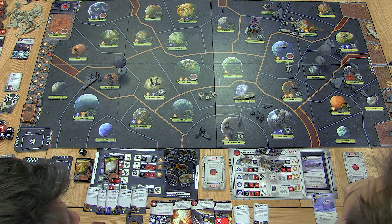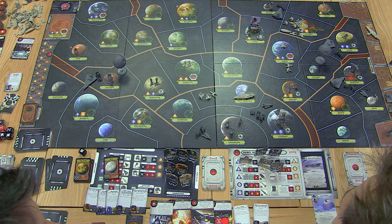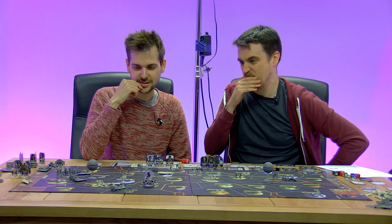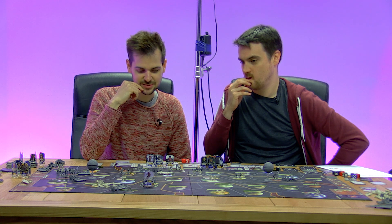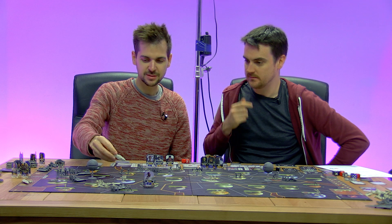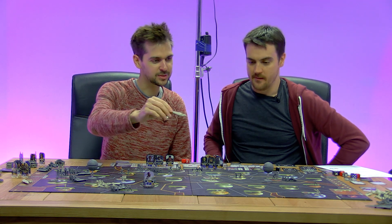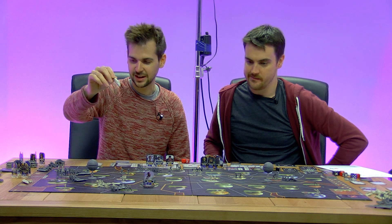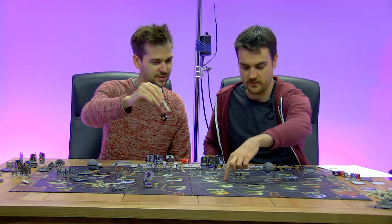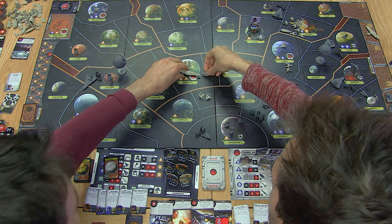It has no TIE Fighters guarding it — it's on its own, it's naked. It's literally just finished construction, a brand new naked Death Star. But it has got the lasers — they can't hit a little fighter though. So we don't want to send a Mon Cal — the Mon Cal will just get lasered by the Death Star. Let's put the Mon Cal at Kashyyyk with the other ships.